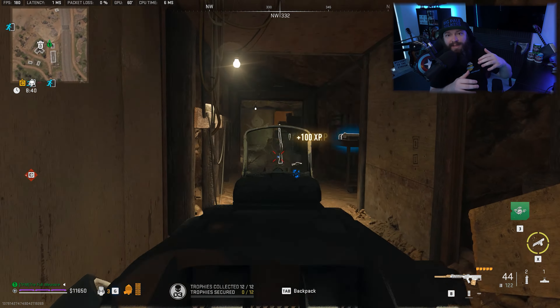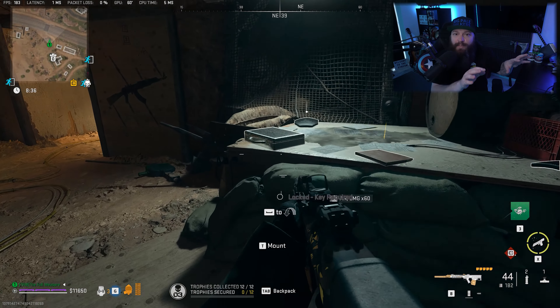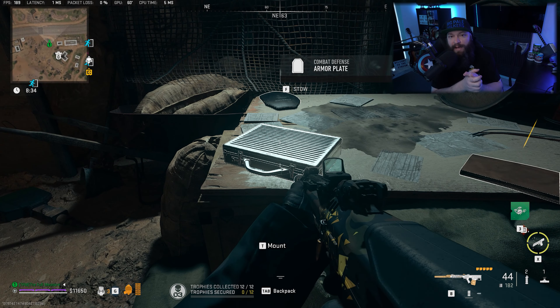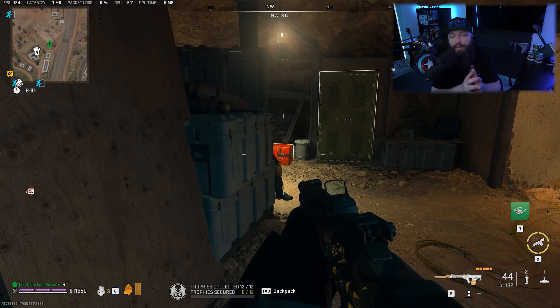As you go down into the tunnels simply proceed to the left of the ladder and down deeper into the tunnels, and as you come around the corner you will see the briefcase lying on top of a table right here.